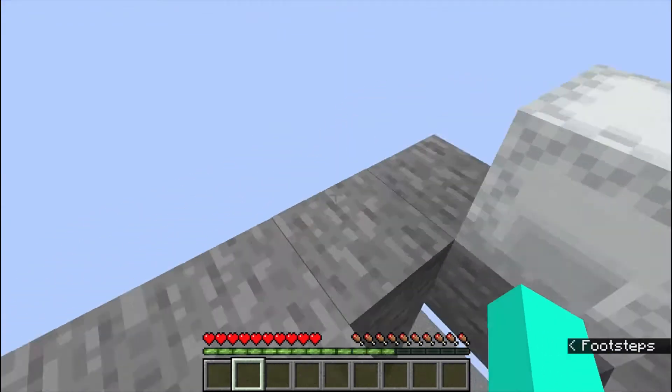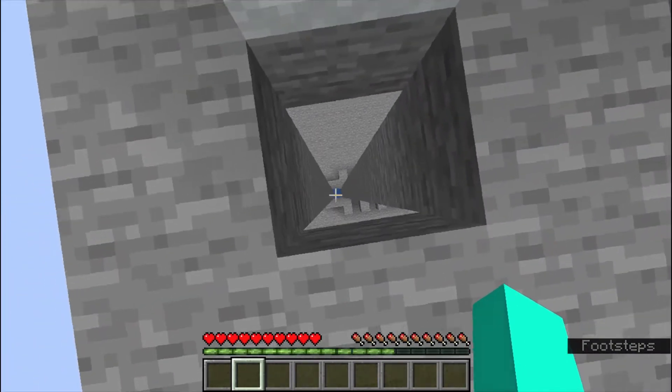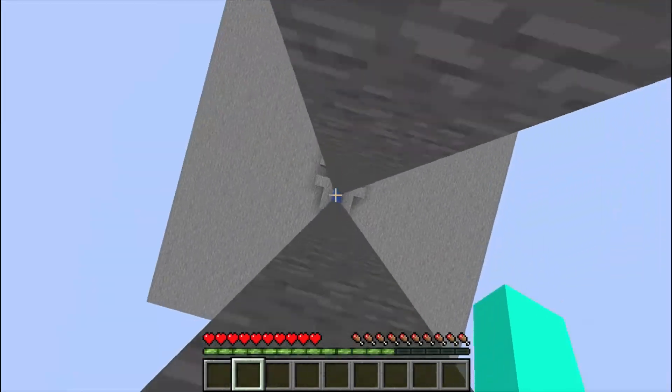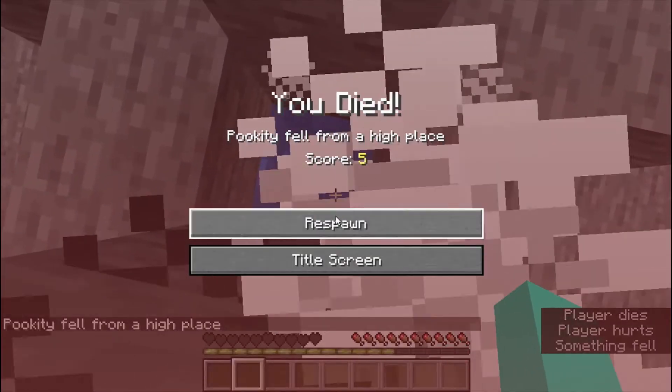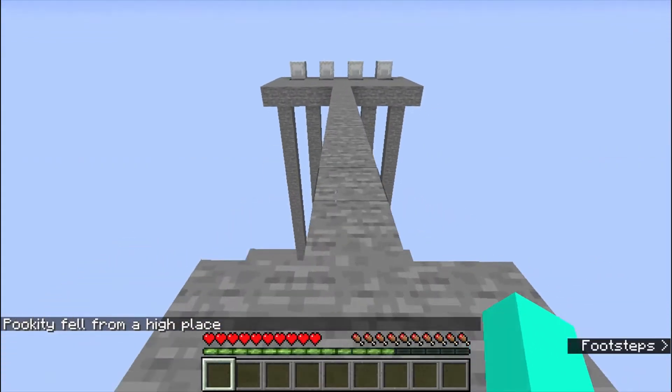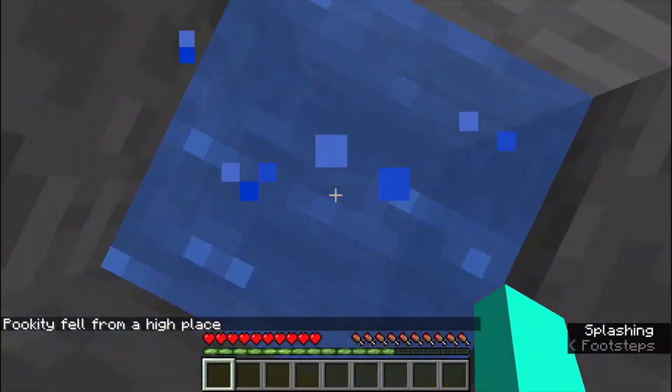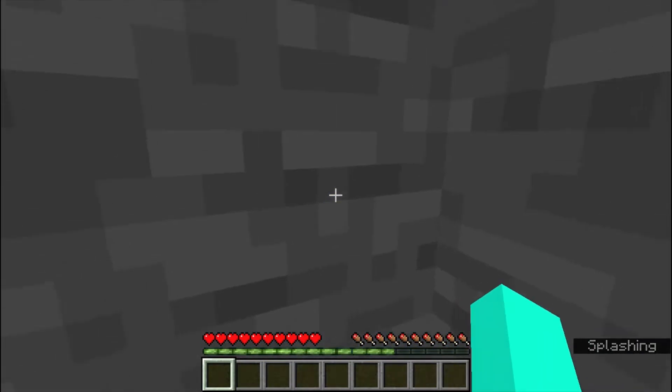Now, the first way to jump off of a cliff and not die is the tried and true method — falling in a bit of water. As long as you are more coordinated than I am, this should be a pretty nice, simple way to not die.